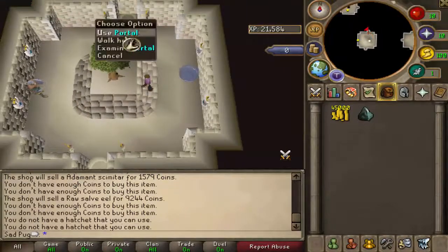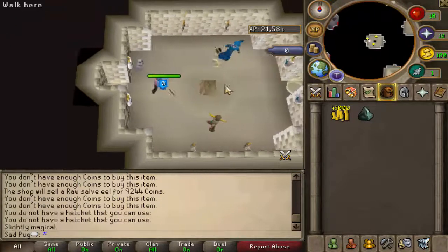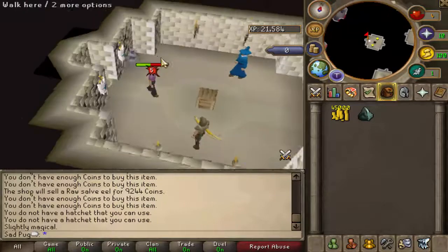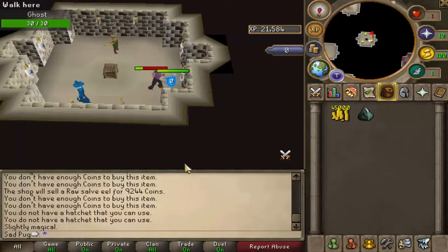See, no, because I have to get a hatchet, don't I? Use portal. Oh no, shit — there's stuff that's about to beat me up. Yeah, this isn't gonna go well with level 3 stats. Alright, I might just leave this one, go train up a little bit, and then come back.